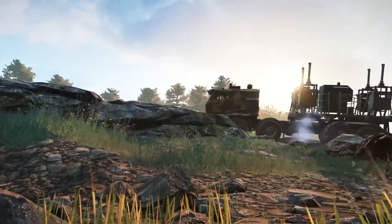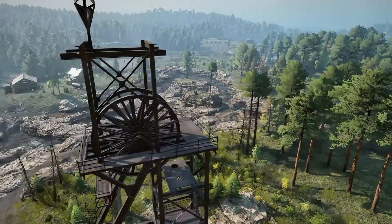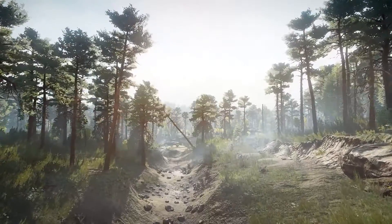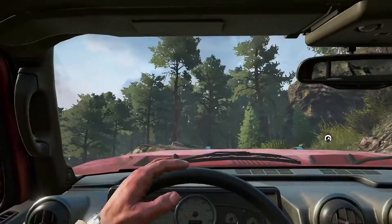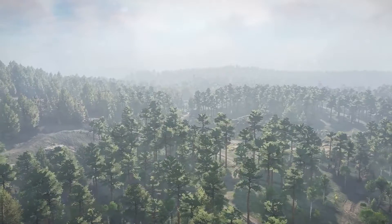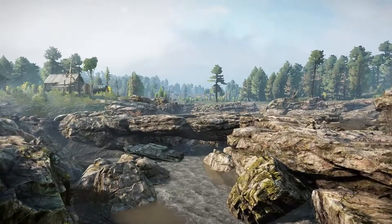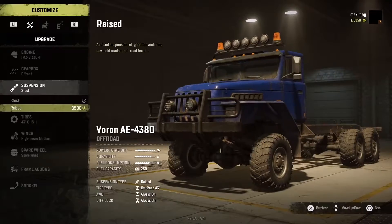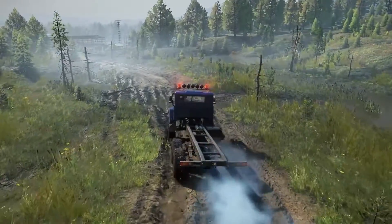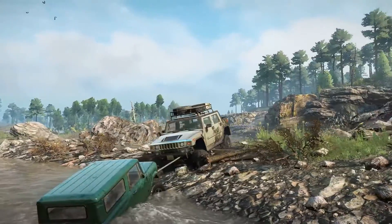Today's content update is completely free for every SnowRunner owner, introducing a brand new map to the Taimir region: Rift. Accessed through Quarry, Rift is a rocky canyon map with old mining villages and dangerous cliffs. With new contracts to complete and upgrades to discover, this garageless map will keep even the toughest drivers on their toes.